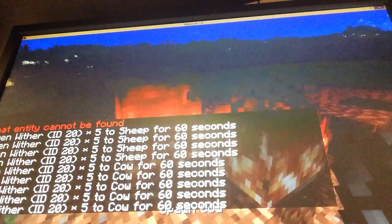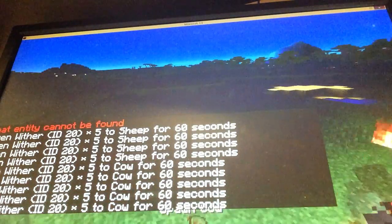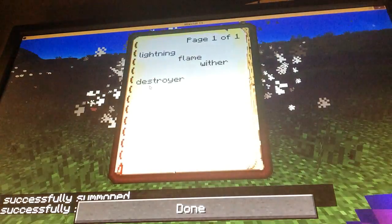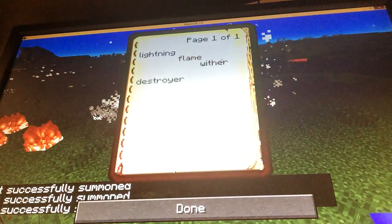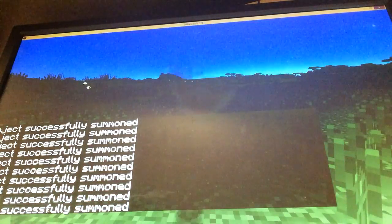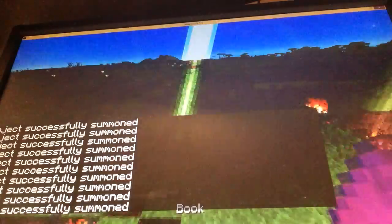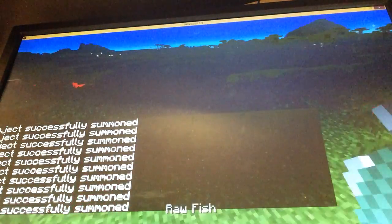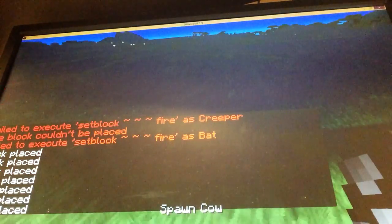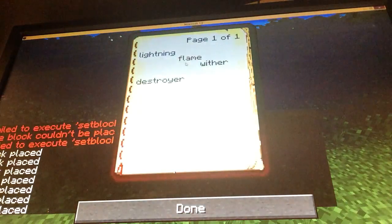Tell me your favorite in the comments! Destroyer isn't really one of my favorites because it's so inaccurate, but lightning might be my favorite since it strikes all enemies. Let's try it on a dropped item — yep, it strikes that too. With flame you can really troll your friends. Magma cube — you think you're immune to fire? Bam!